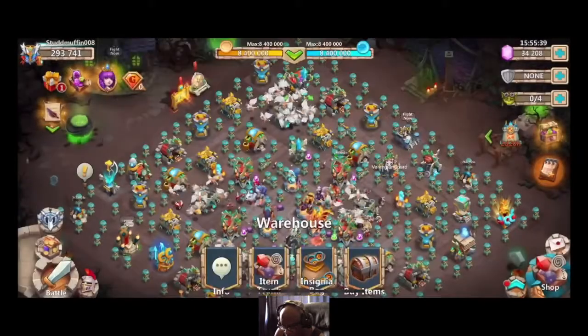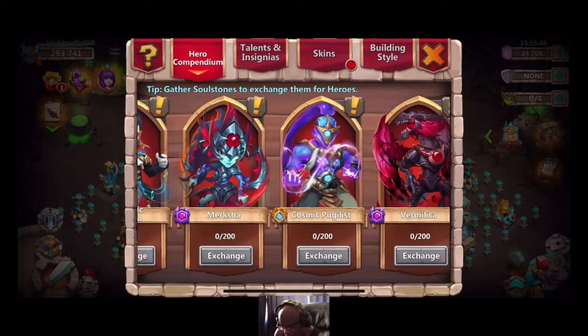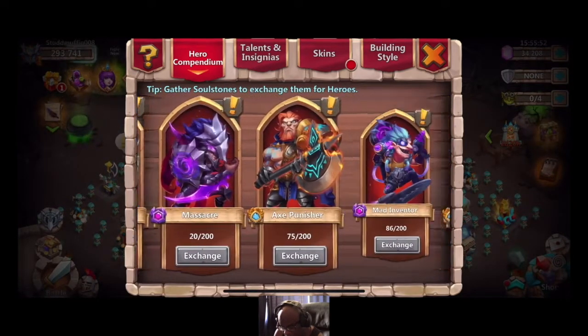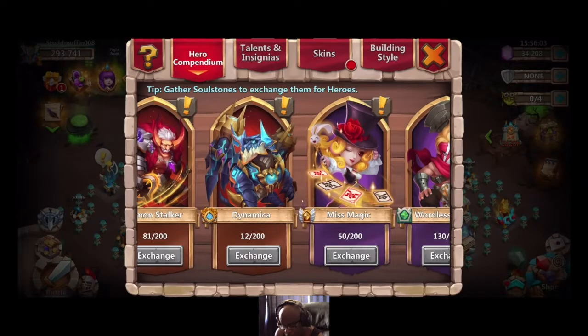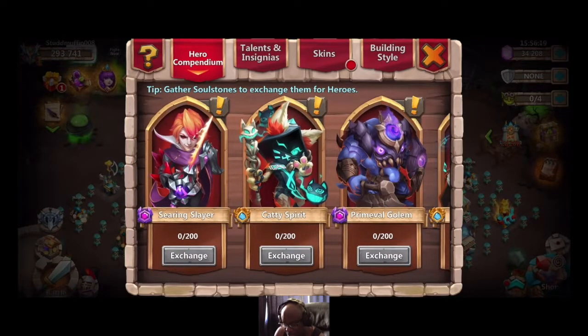So even if we don't get a great hero, we'll at least know we're going to get an Axe Punisher for my second account. That's it for me. We'll see what happens. If anything happens between now and our gem roll, I'll record it and share it with you guys. If not, we'll see you at the end of the month for our gem roll. Thanks for watching — take care, and we'll see you next time.